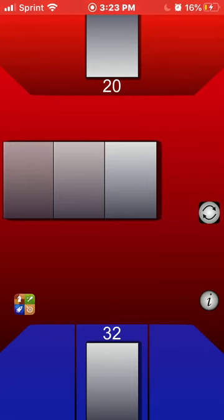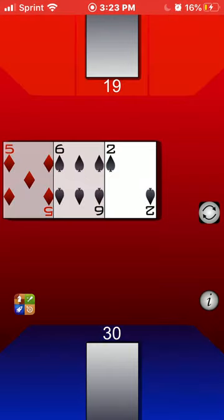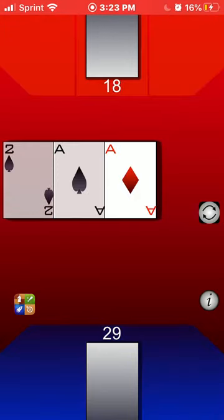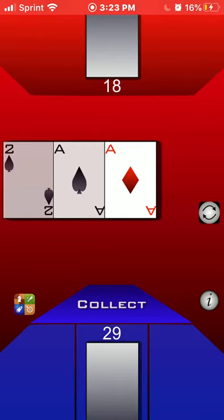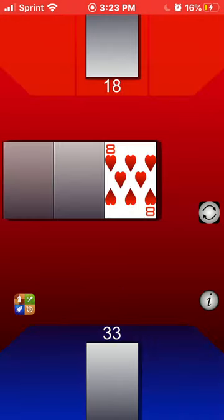I have four chances with an ace. One — oh! Slap! I slapped the pile, and now I get to collect it. It's my turn again.